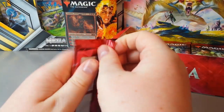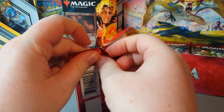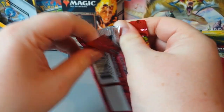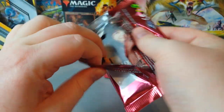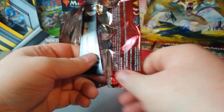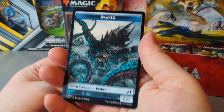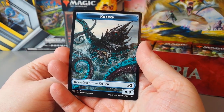I'm really liking them for a while — is there a reason for it, or does every pack have something like that? Just let me know in the comments because I'm lazy and I don't want to look it up. Our token is an 8-8 Kraken token — hello beastie.